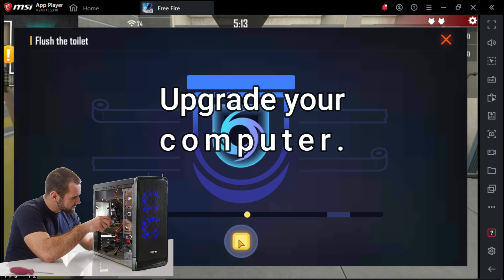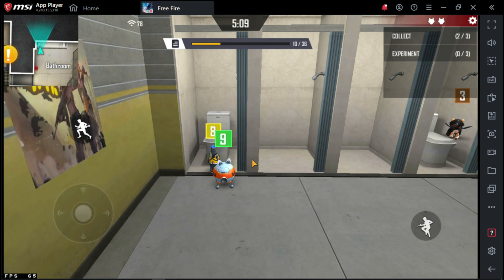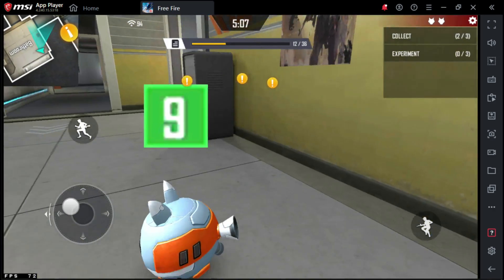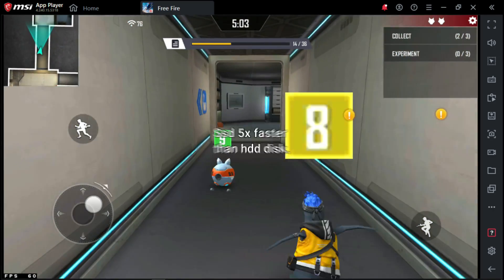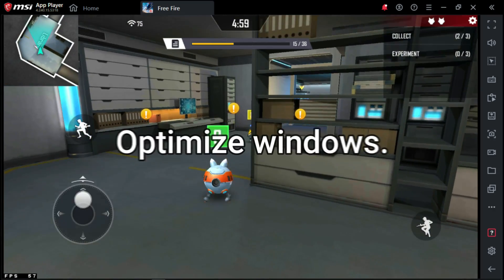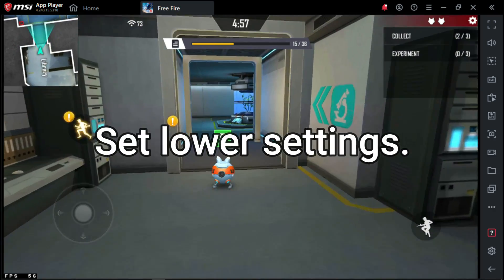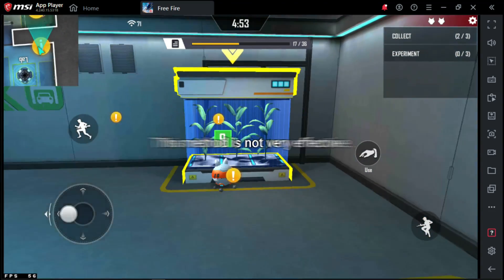Number 2: Upgrade your PC — add more RAM and move to an SSD. Did you know an SSD is 5 times faster than a normal hard disk? This will help give your PC a boost. Number 3: Optimize Windows and try lower settings for both the game and the emulator. This is not very effective but will help reduce the black screen time.